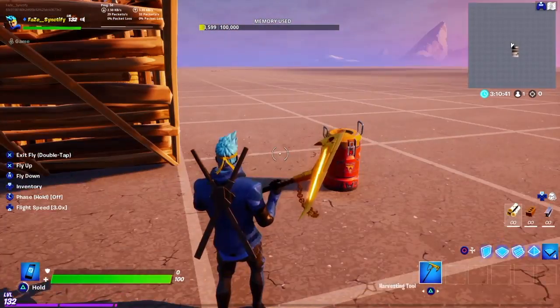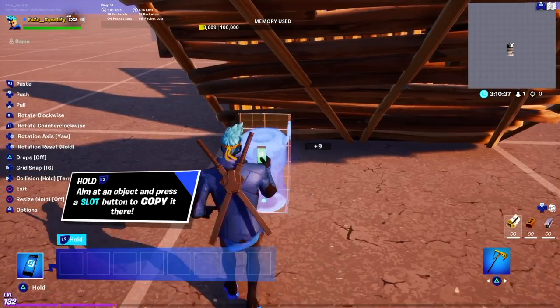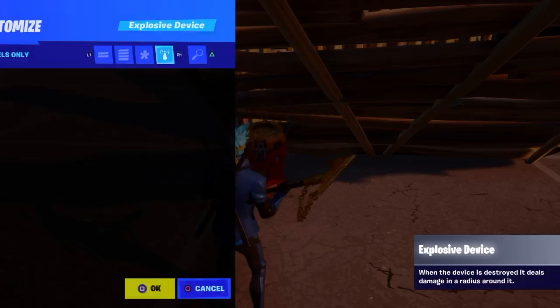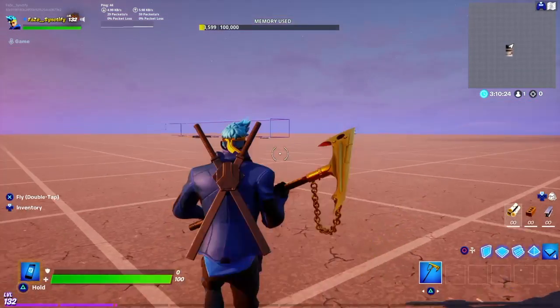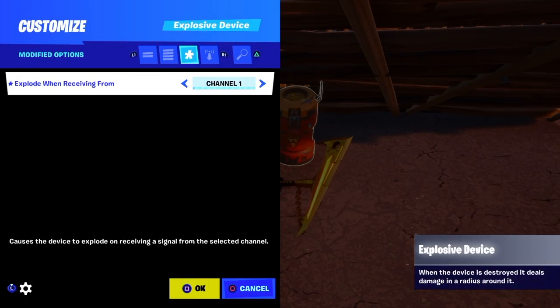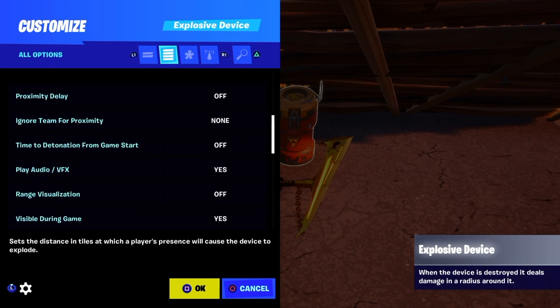Now just place the explosive device over here and do the same settings. 'Explode when receiving from' — you should put whichever channel is on the triggers, like one, two, three, four. The same channel should be on the explosive devices, and they should all be different since all the triggers are on different channels. I hope you understand.